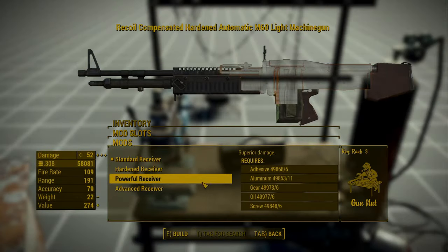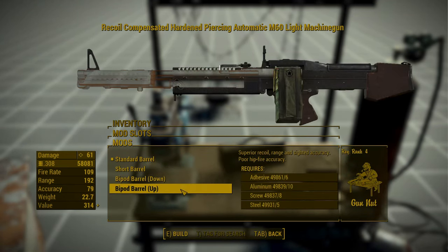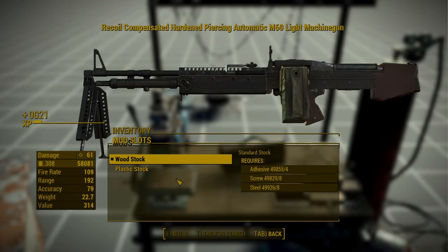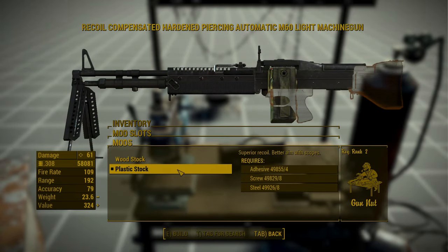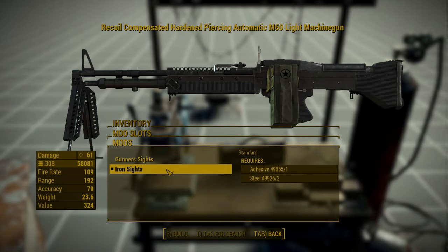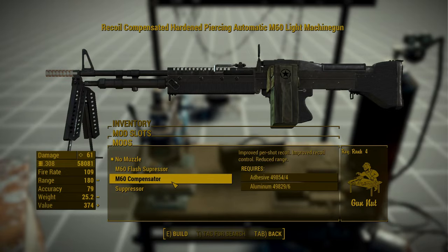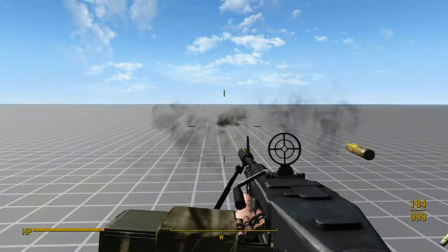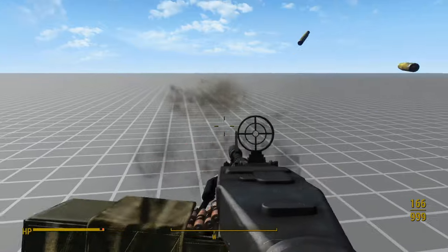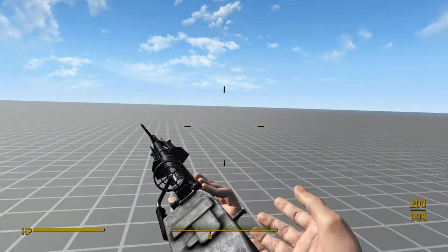There aren't many attachments available either — only a handful of receivers, a plastic stock, a few barrels, a bigger magazine, an alternative sight, and a few muzzle devices. I would have liked to see some scopes, grips, or paint jobs. In this area the mod really doesn't impress. But overall, this is a decent mod. It's nothing special, but I could see myself using it after packing it into an archive and merging any conflicting leveled list entries.